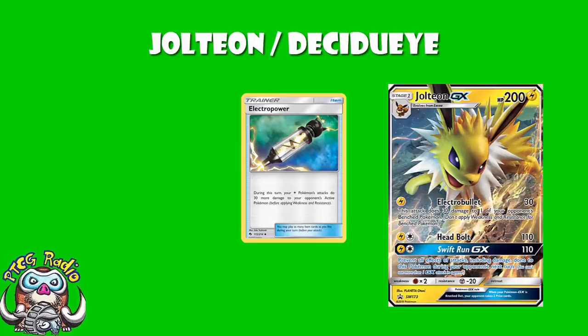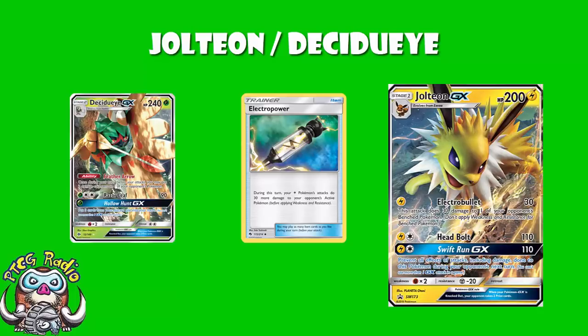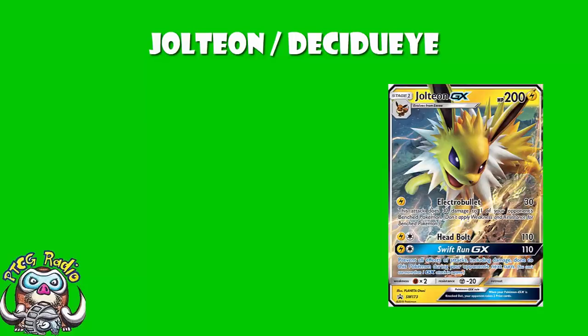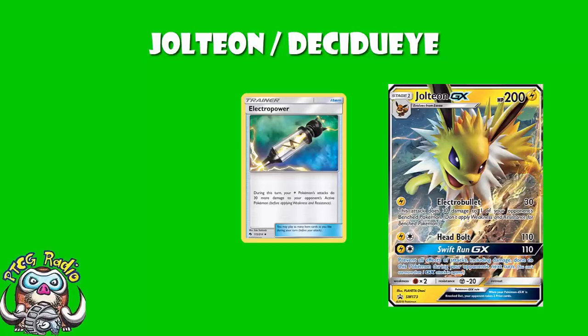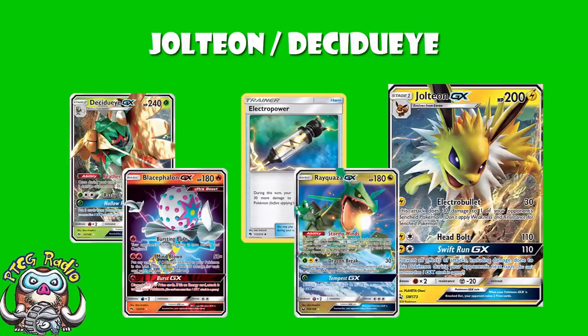What's weird is this deck doesn't even play Choice Band — it just uses Electro Power and you're off. Do remember you can use Decidueye's Hollow Hunt to recover these and use them again and again. We've also got Head Bolt: two energy, 110 damage. But remember that's 110 before you start adding in Electro Power and before you start adding in Decidueye. So if you were to add one Electro Power and use Decidueye, you'd be hitting 180 — that's stuff like Blacephalon and Rayquaza being one-hit KO'd. With Decidueye and Electro Power you really add this up nicely.